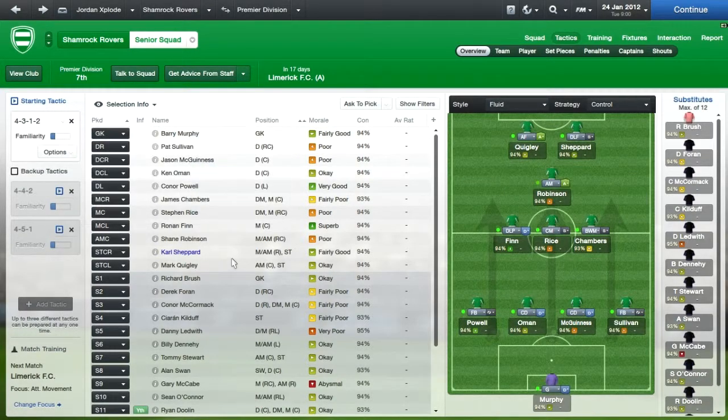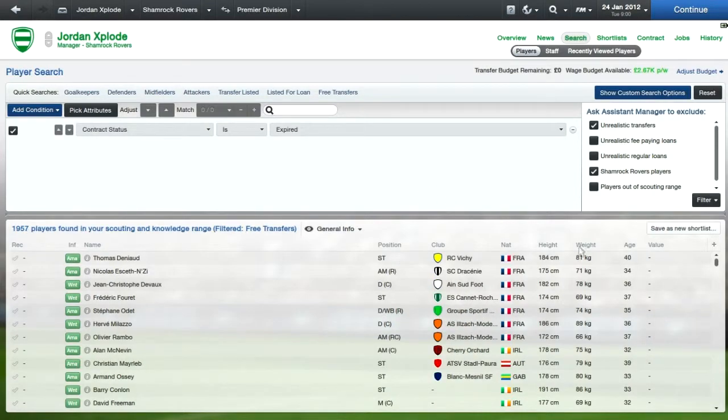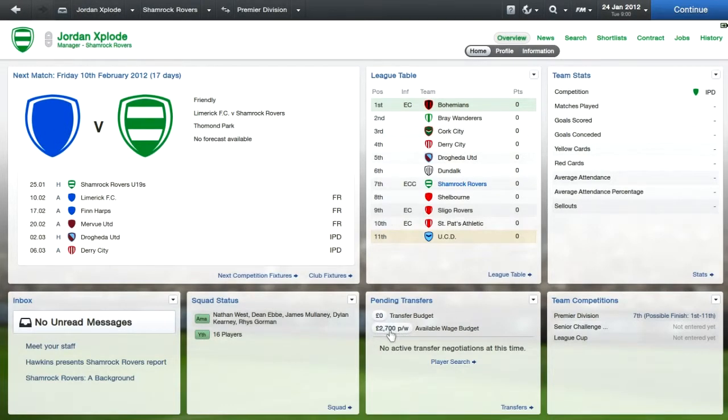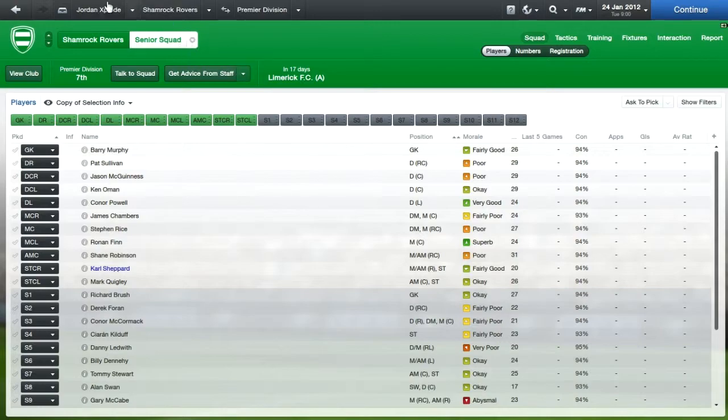My midfield left position did look quite weak, so I might have to sign one there as well. I'm going to be mainly looking to bring in free transfers and loan players, because going to my boardroom, I have no transfer budget and I've got £2,700 available in wage budget, so not an awful lot. My youth prospects look quite good though, and I'm going to maybe try and get them to upgrade the youth facilities, just in case I do stay here for a few seasons, so I can bring in some players from the academy.